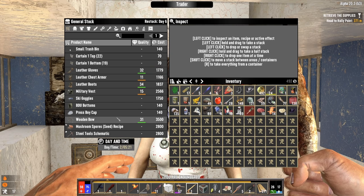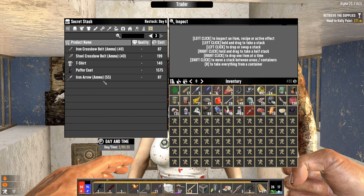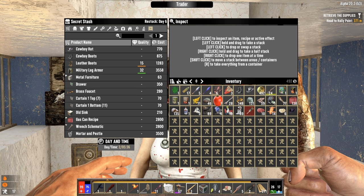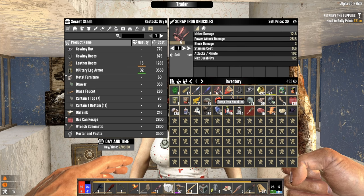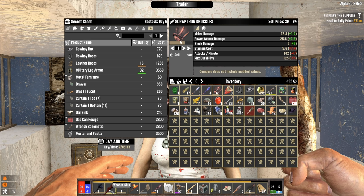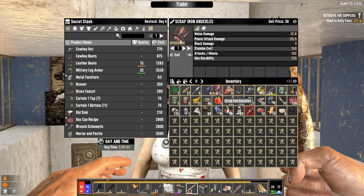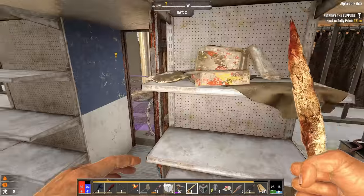I'll check her inventory and see what she has. Wooden bow - that's relatively cheap too. I do not see a cooking pot, but quite honestly, the fast food joint that we're about to go to might have one. I'm gonna sell some stuff. I did find these scrap iron knuckles. Let's compare that against the club - the club is doing better. However, the attacks per minute might just make it a better weapon. So I might just keep those scrap knuckles and use those for a little while.